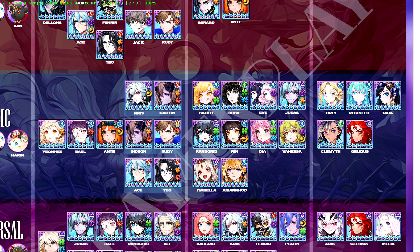In the S tier, Rin, Vanessa and Judas have fallen. They were really heavily used at one point but not as much in the top tier anymore — at least not in the top 100. Vanessa is still a very good hero; some people use her over Gideon with a Yeonhee, Bael, Ante, Vanessa, Rudy team, which works fine. Overall she's a great hero to have on the magic team, but death is still more efficient than actual damage, so she's used less because of that.